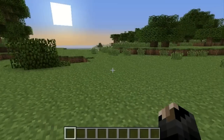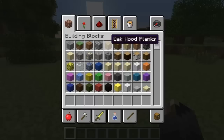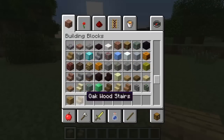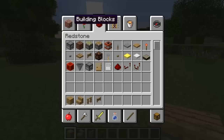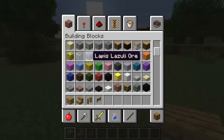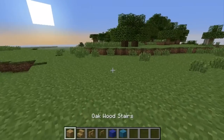Okay, the first design is the easiest one. You just take your oak wood planks, your oak wood stairs, your fences, fence gates, and your wool. In this video I'll just use two different kinds of wool — this blue wool and this other color.